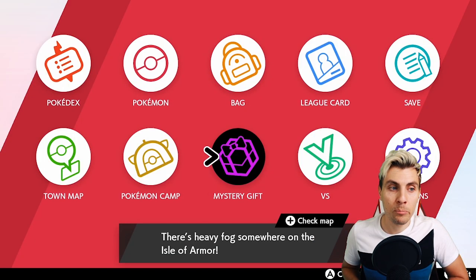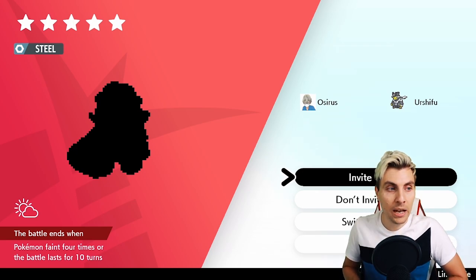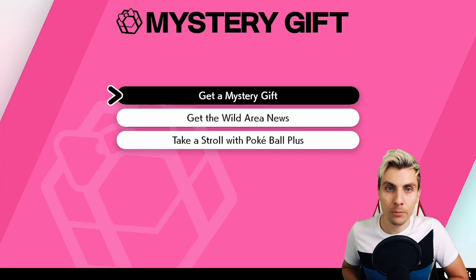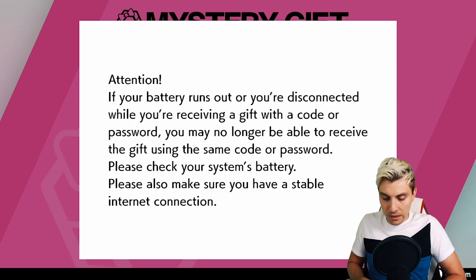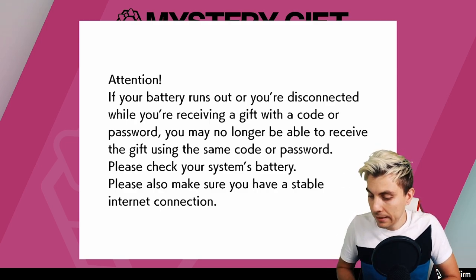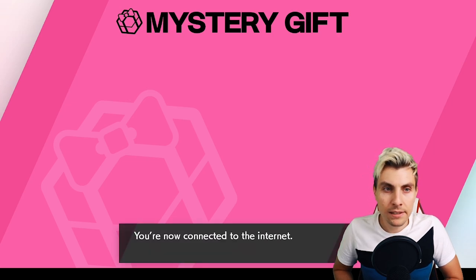When you go back into the den — there we go, it's changed to Copperajah. Not so bad! Before we go into the Copperajah den though, I said I had that Mystery Gift code for the Armorite Ore. Let's get that done now — select Get With Code or Password and I'll plug this in. I need my phone open so we'll get this right now.